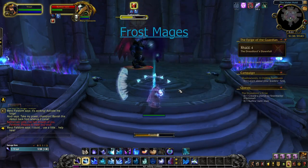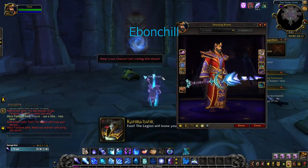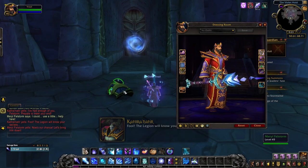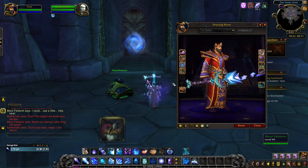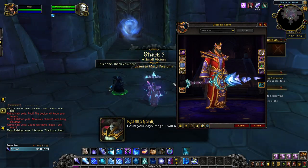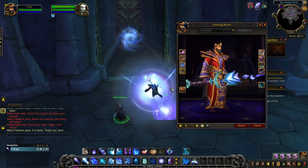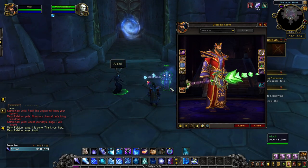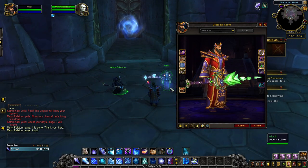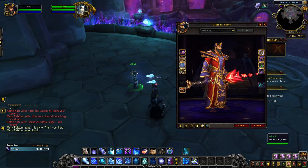Frost Mages are given the Great Staff Ebonchill, once wielded by Alodi, the first guardian of Tirisfal until his passing. It is said that Ebonchill contains a sliver of Alodi's might, which was more than most mages could ever hope of wielding. You unlock the blue tint of Ebonchill automatically upon beginning your class hall campaign and choosing to pursue the artifact. For the green tint, you must recover one of the Pillars of Creation. The purple tint is a reward for recovering Light's Heart and bringing it to your class hall at the end of A Falling Star questline. And you unlock the red tint of Ebonchill once you complete the first major class hall campaign.